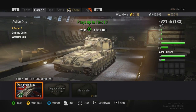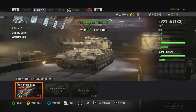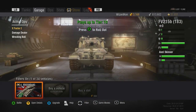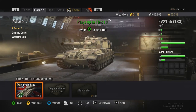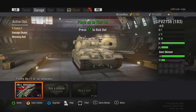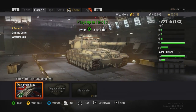Alright, let's talk about the FV215b 183. It's called the Death Star in World of Tanks for good reason — just like in Star Wars the Death Star rolls up to a planet and says 'I own you,' that's pretty much what this tank does. It's essentially a TD artillery hybrid with the power to pretty much one-shot anybody. Even a Maus or E100 with 3,000 HP, this thing can knock it way down to critical health.